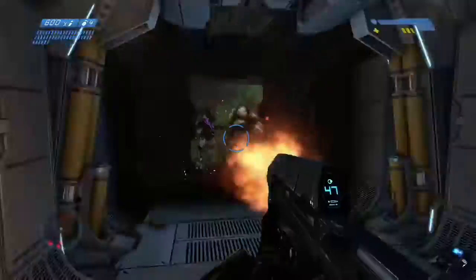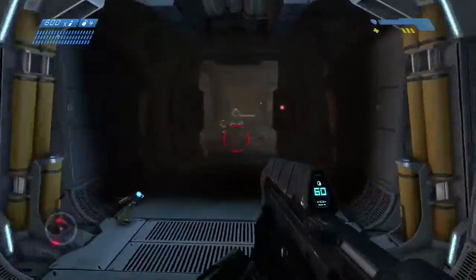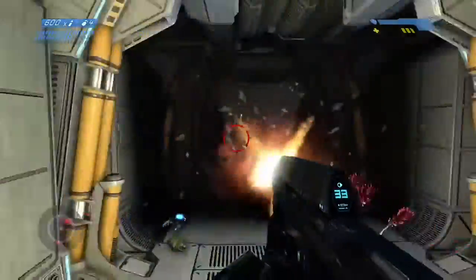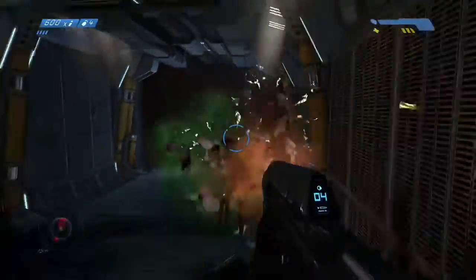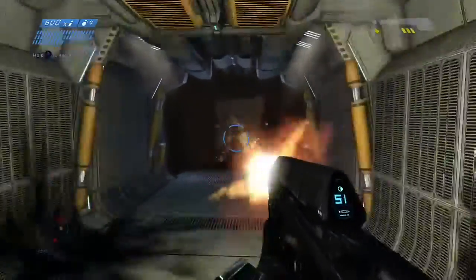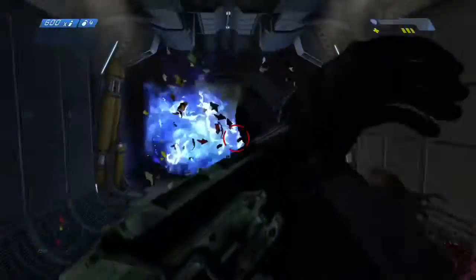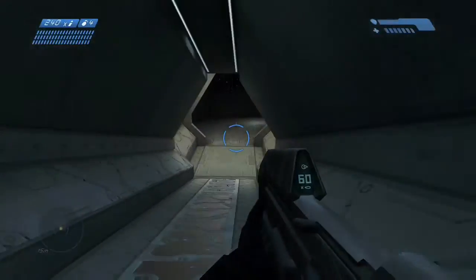The sound engine has also been retooled slightly since the 360 version came out, and it is absolutely fantastic. This game also keeps the original ammo counter for most of the weapons, including the assault rifle. The Combat Evolved assault rifle has the fastest fire rate of any Halo assault rifle and the most ammo, making it the most overpowered assault rifle in the game.